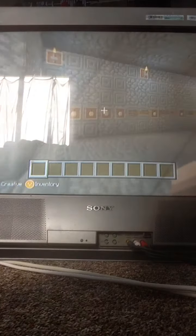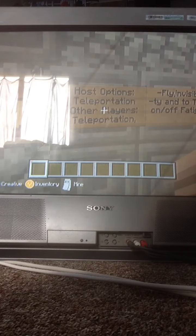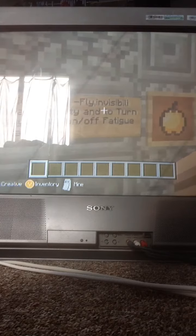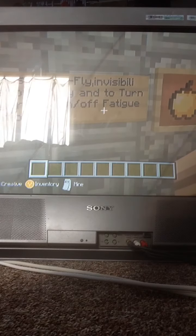As you can see, there's golden apples everywhere. New host options include: teleportation of other players, teleportation, fly, invisibility, and the ability to turn fatigue on or off.